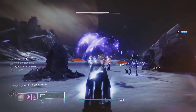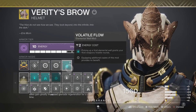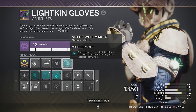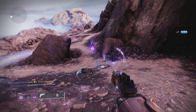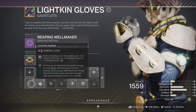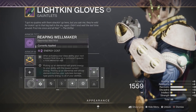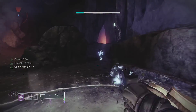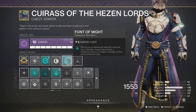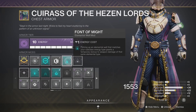For the elemental well side of the build, I have Volatile Flow to give volatile rounds with void wells. I'm spawning those wells with Melee Well Maker, since Traveler's Chosen gives ability energy whenever we need it and grenades already give volatile rounds. Reaping Well Maker is also a good replacement in content where you can't reliably get melee kills. After using your rift, your next kill will spawn a void well.